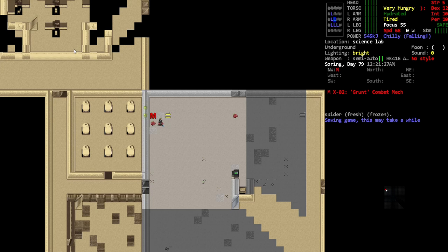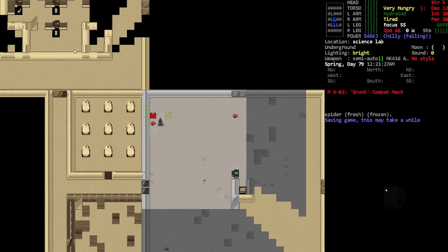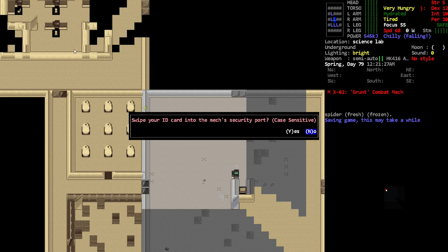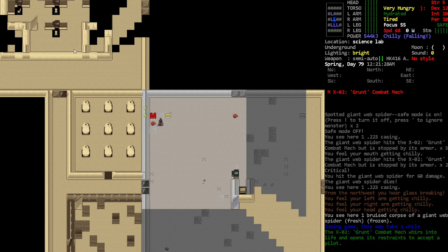I ran down here and got to the mech. I think these guys were already dead. This mech is apparently fleeing but it doesn't actually move. I'm not going to waste time right now because I don't have the temperature to do so, but if you press E and then select it — if you have the right type of ID card — you can make it yours.